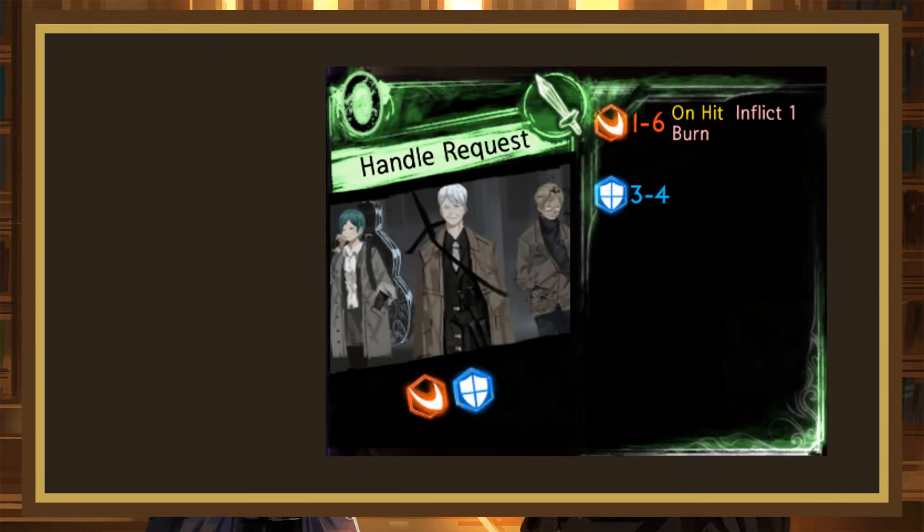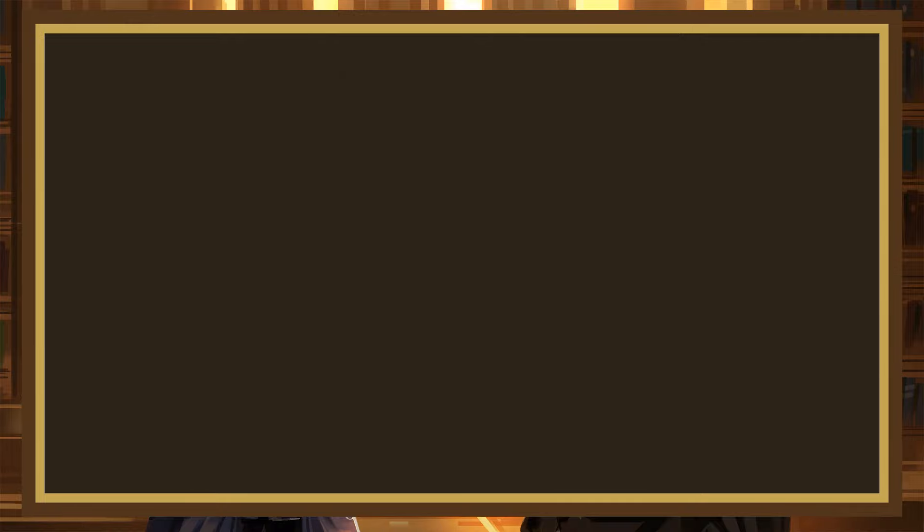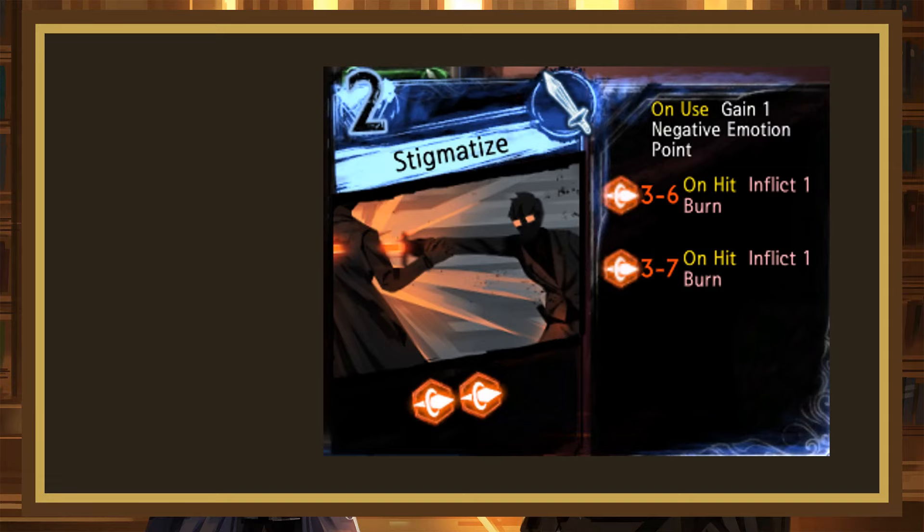Handle Request is a 0-cost rolling 1-6 slash, 3-4 block with the slash inflicting 1 burn on hit. This is yet another unplayable 0-cost — these will never be good — and is an F. Our last card today is Stigmatize. This is a 2-cost rolling 3-6, 3-7 pierce, both inflicting 1 burn on hit, and on use the user gets a negative emotion coin. This is about the same as Full Stop to Life, it has slightly worse roll range but a better effect. I still would never use this page though, and it's just a C.